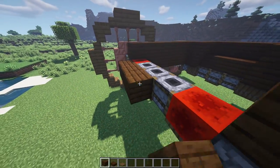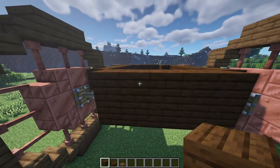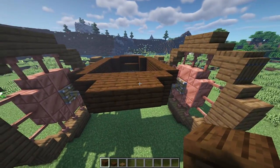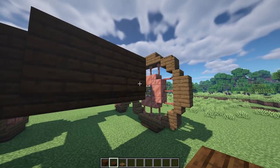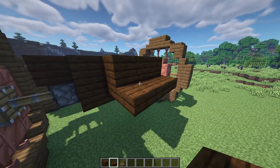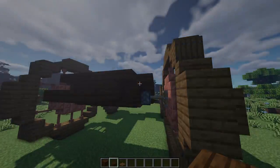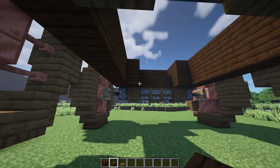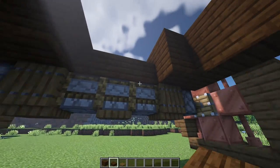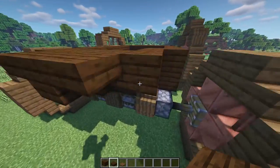At the back, place a plank in front of this redstone block connecting up with the other one, make that two high. Then three full blocks in the middle at the top half with slabs underneath, sticking out by another one. Then a slab on the top half on each of the corners. On the very underside you still have a hole on the wagon, so we're going to fill that in.